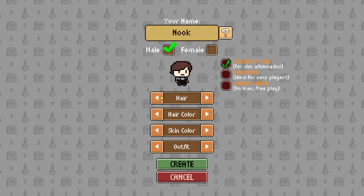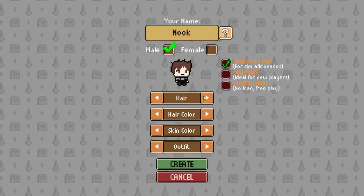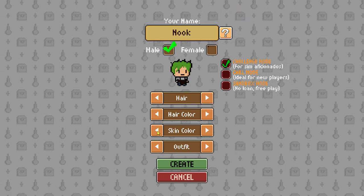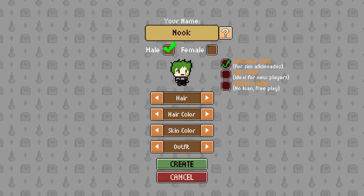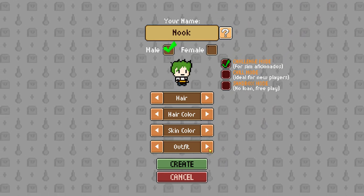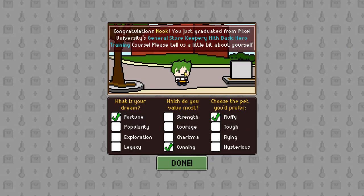We can change our hairstyle here if we like. We can go for the crazy look. Change hair color as well — we can go green hair. Also change skin color. I'm a rather pasty guy, so we'll do that. And we can check our outfit here. I like this stripey one, so give us a little style.